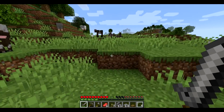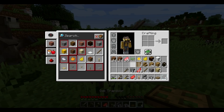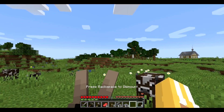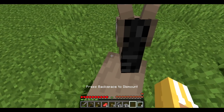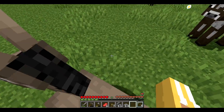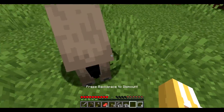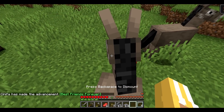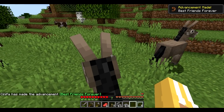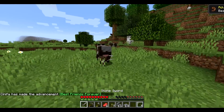Oh my god, there are donkeys over here — I want a donkey so badly! Can I tame one? I don't have a saddle but I don't care, I want to tame one. I love donkeys, they're so cute but this one doesn't want to be tamed. Come on, stop bucking me off — there we go, best friends forever! Unfortunately I don't have a saddle so I can't really take this one with me.